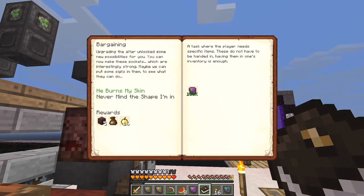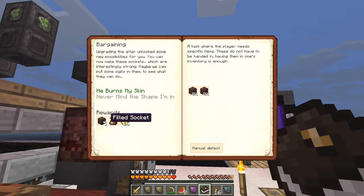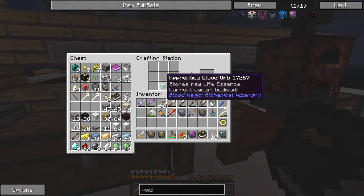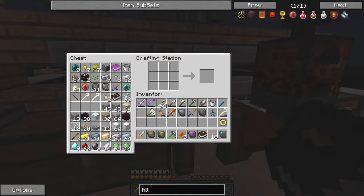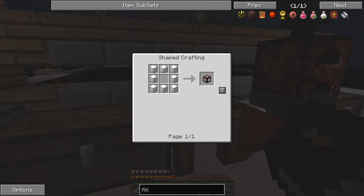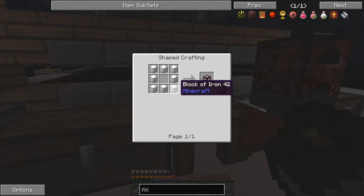Let's check the quest book. I've got to make eight filled sockets and a soul armor forge — that's going to be good fun. A filled socket is made from an empty socket in a tier three blood altar with 30,000 LP, and it needs eight blocks of iron. Each block of iron is nine ingots, so that's 72 ingots times eight — that's a lot of iron blocks.